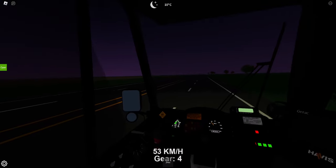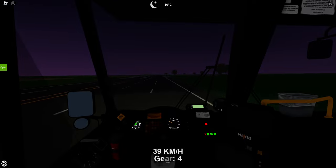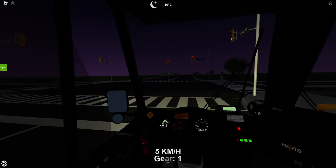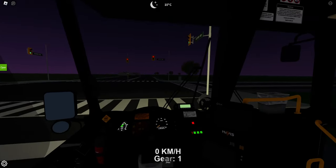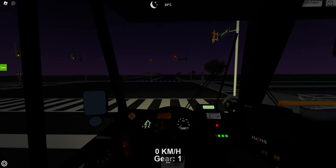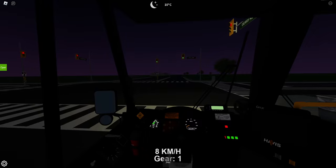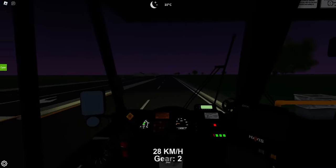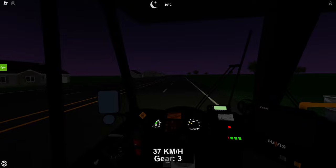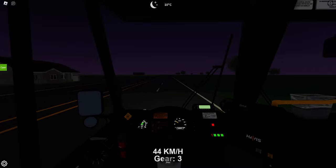I like this first person view though — this is really cool. I'm not seeing any more bus stops unless I'm blind; I just don't see any. You can kind of tell the game's not polished because they've got some weird UI on the screen, like the Celsius temperature at the top and the kilometers per hour at the bottom. That stuff could easily be moved off towards the side of the screen, or the ability to just take it off the screen would be nice.